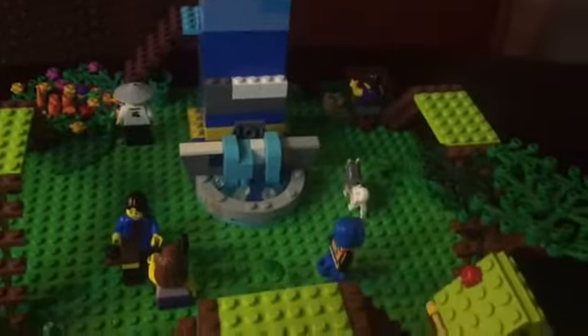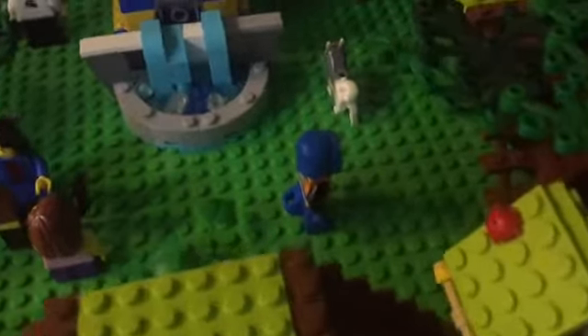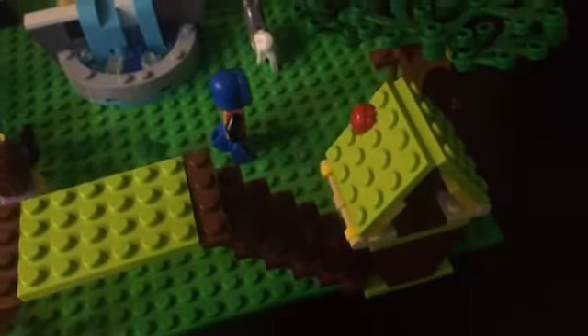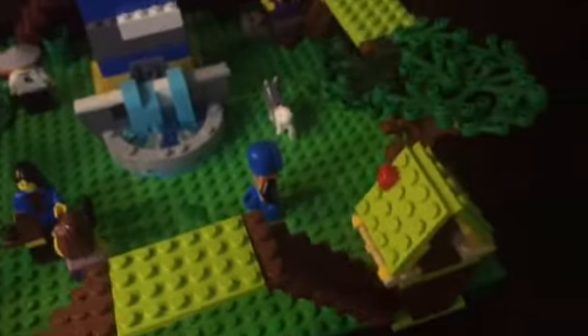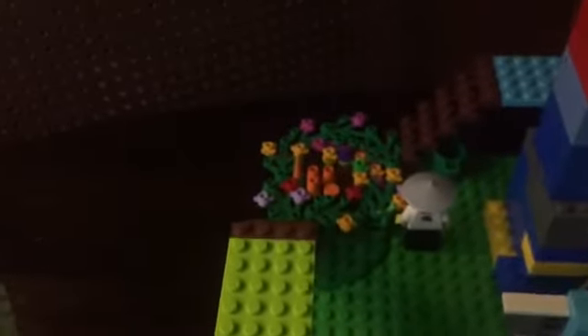Now here is a better look at the park. In the front, there is a fountain. In the back corner, there is a picnic area, a dog who is walking, another person walking, a little tree for a squirrel, and another tree. And here are more people walking their dogs. In the back corner, there is a little garden.